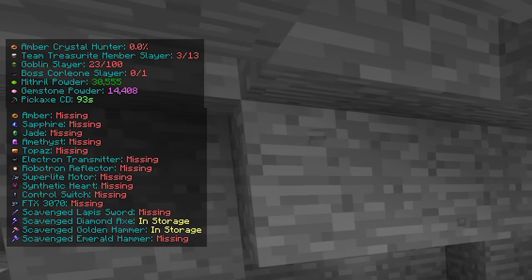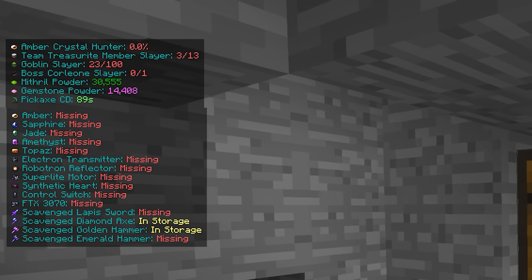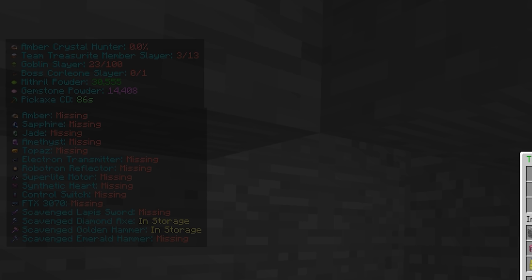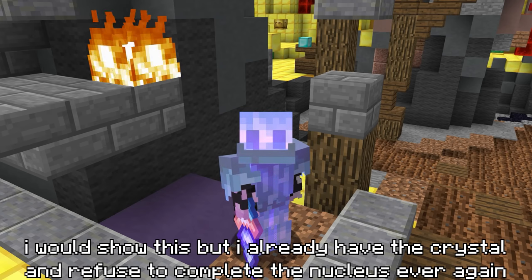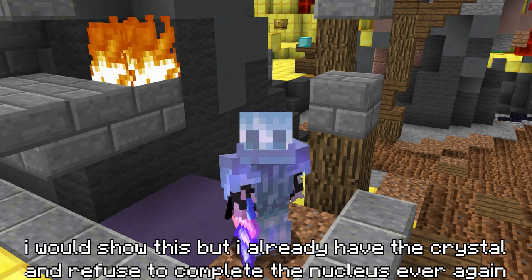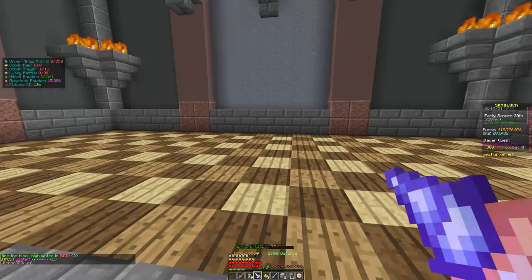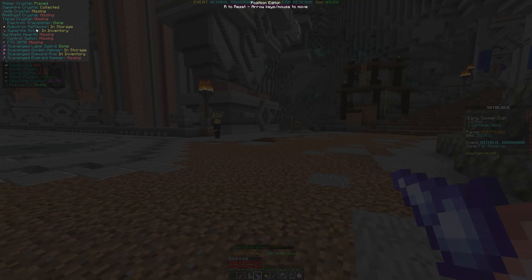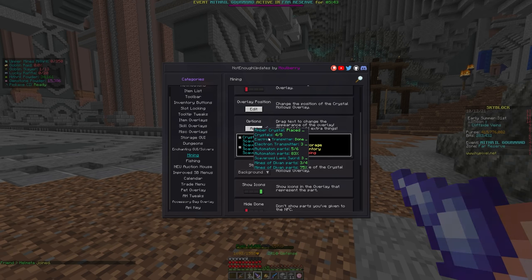There's also a Crystal Hollows overlay, which shows you information about all the crystals you have or are missing, which automaton parts you need to collect, which Divans artifacts you are missing, and also automatic detection of whether or not they're already in your inventory or storage menu. There's some extra utility in the form of a Divan mine solver, where you can just hold your metal detector in two different positions and the mod will triangulate exactly which block you need to get your reward, as well as a solver for the puzzler's daily puzzle and alerts when you drop titanium so you don't miss it. There are extensive customization options available in the NEU menu, where you can modify everything from the position of the overlays to where all of the text displays on the overlays.